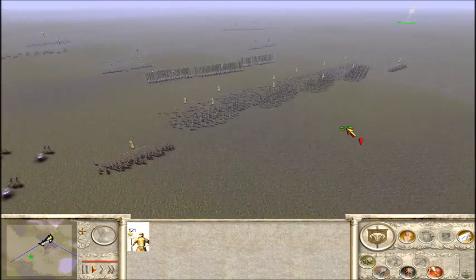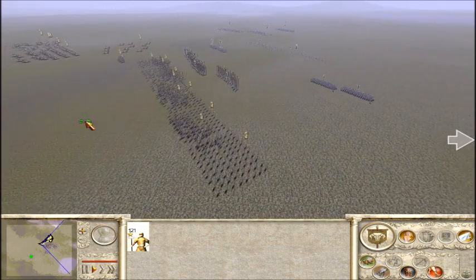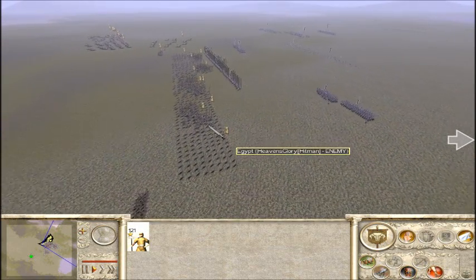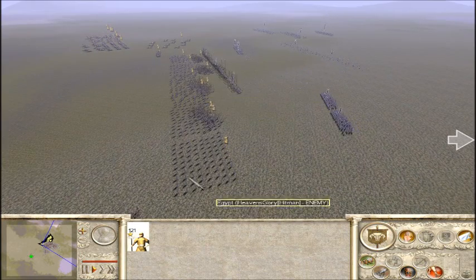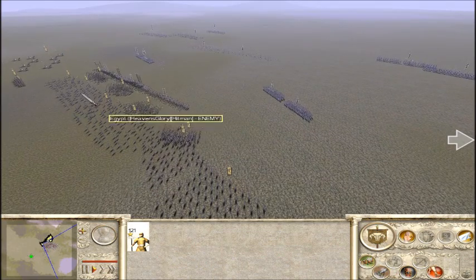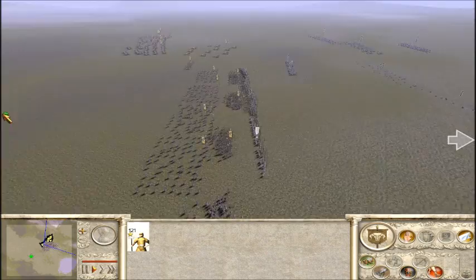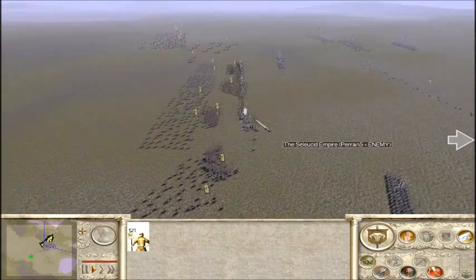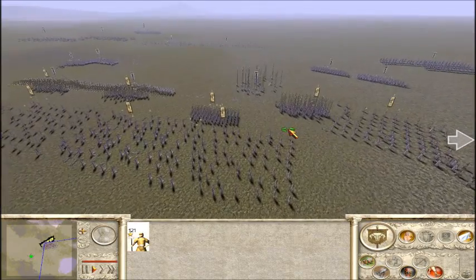So if he advances on Egypt here, it's going to spoil Egypt's day in terms of the Archer War. He better set those to Skirmish soon, otherwise he's going to lose those. They've also got pretty good melee stats as well, so they'll go all right at the end. I'm not quite sure what happened — maybe he was targeting that unit with arrow fire.